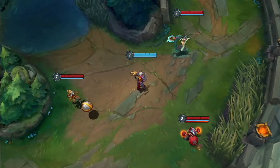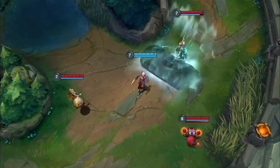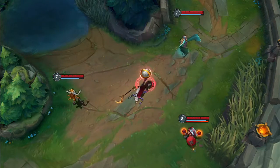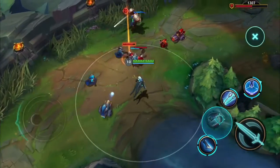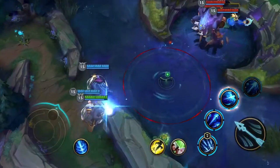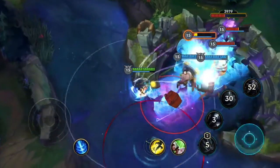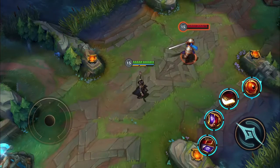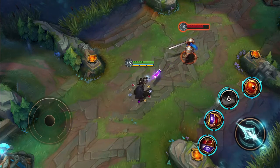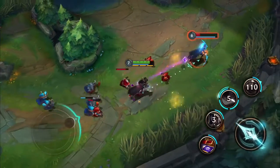For example, Champions like Ziggs, Nami, or Orianna should feel pretty similar to PC. Many champs are almost identical to their PC counterparts, but with League coming to new platforms, we saw an opportunity to make a couple of small changes that we feel really shine on mobile and console. We've adjusted elements of Champions' purely passive abilities into actives, keeping the feel of the Champion intact while also giving you more control and agency over how they play.